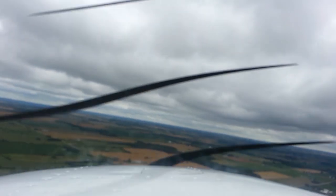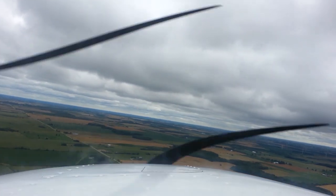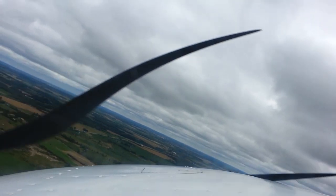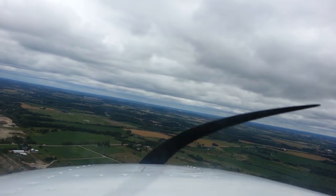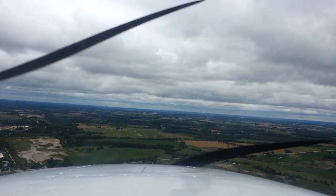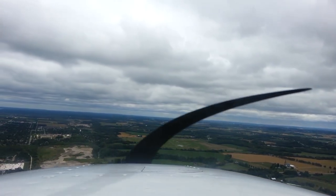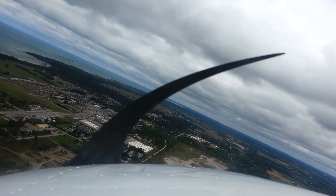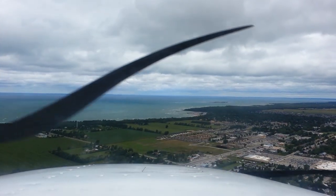Prodogan traffic, Vic Uniform Romeo is overhead the field, simulated engine failure overhead the field, landing 2-4. There goes power. I'm going to trim for 60 and turn for my base turn. Pre-landing check: primer's on, master's on, mags are on both, gauges are green, landing light is on, fuel's on both. Let's go. I'm going to turn for our final turn position now. Keep the flaps up — I'm not going to put the flaps down until I know I'm going to make the field, because that's where you screw it up.